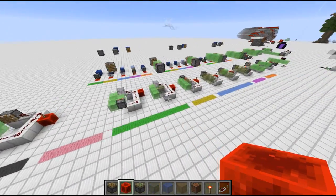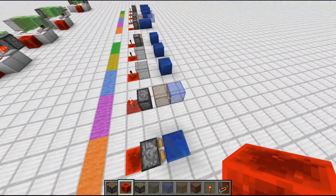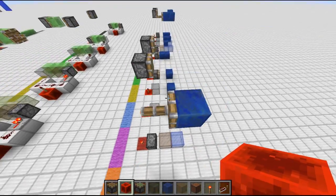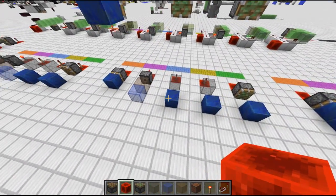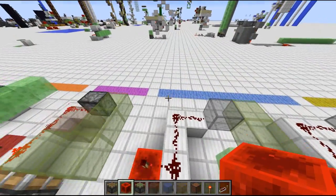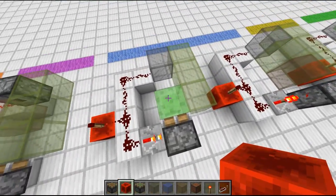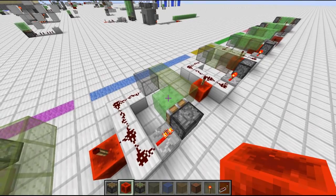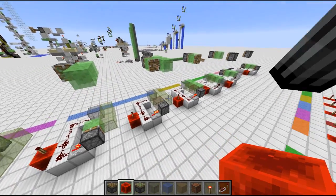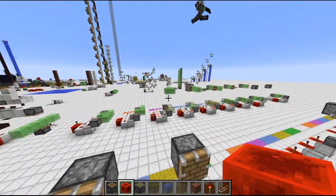To summarize: the trick is the special behavior that when sticky pistons retract, they set the block 36 directly in front of them to a solid block again. Therefore we can come to a situation where a structure gets moved but one part of the structure — the block in front of the sticky piston — gets set to a block again already, so that it can be moved again independently. And therefore we can break off a block from a structure.